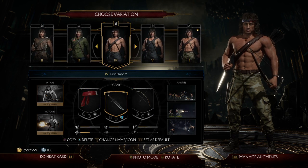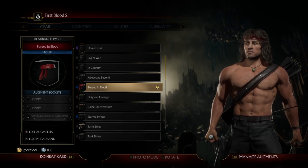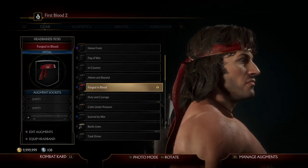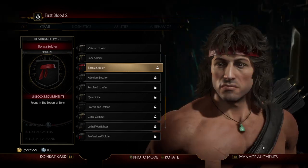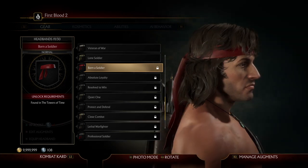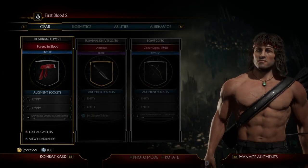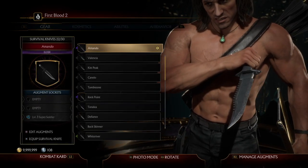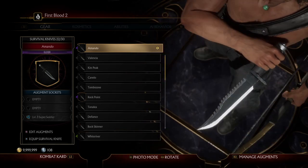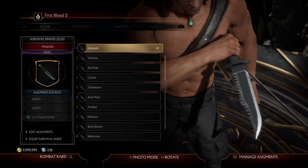I'm gonna start off with Rambo First Blood Part 2, and here's how you make it. For the headband I used the Forged in Blood headband — this is the only red headband you can get except for Born a Soldier, which is the one I would use but I just don't have it yet. For his knife I just used the Amando knife that you get at the beginning — that's his iconic knife. He used it all the way up until Rambo 4, and in that movie he threw it into a burning boat. So this is the knife you want to use.